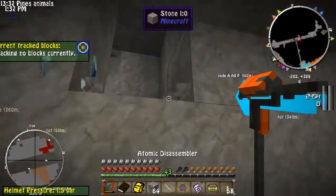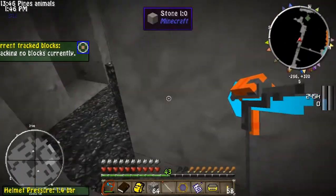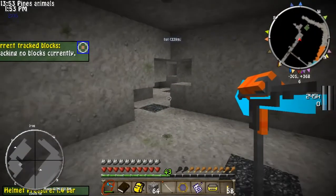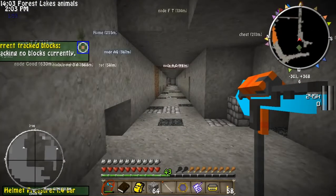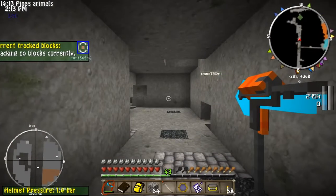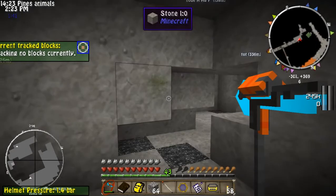Greetings fellow YouTubians, it's SecretSnake here bringing another episode of Minecraft Chrono Miner. This episode I'm debating on logistics pipes — I want logistics pipes but I also need a better sorting system, and I think Applied Logistics might be the way to go, but I'm not sure how to use both.